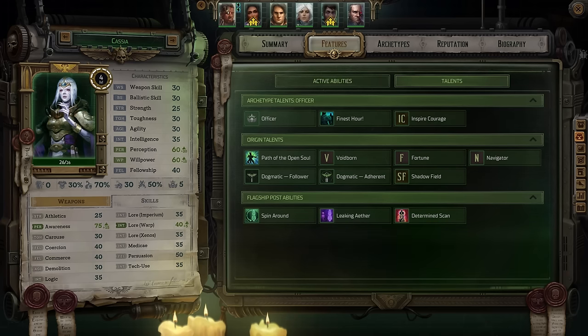Greetings everyone. Hope all of you are having an absolutely fantastic day. Let's continue going through builds for Rogue Trader, and this time I want to talk about Kassia, another character who's going to be very central in my Imperialis run and quite possibly the most powerful party member you get in the entire game. Really looking forward to breaking her down.